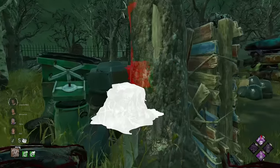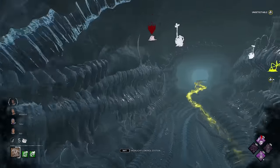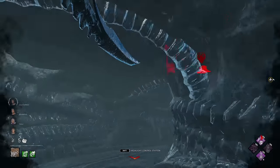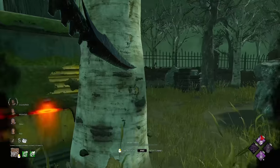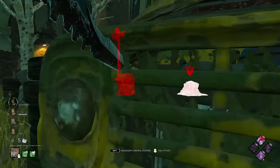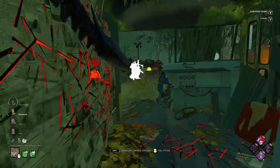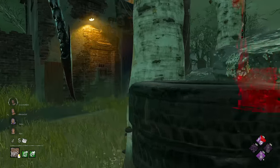Now onto Wrecker's Yard, coming off a pretty good result with the 4K one gen left. I've decided to switch out Fearmonger for Make Your Choice, just to see if I can get a little bit more value. Maybe it'll slow down the survivor, or maybe they can't play as aggressively whilst exposed. It might also incentivize them to rush altruism before I can even get away, so that my Make Your Choice isn't even procced. The first survivor I find is in my active gens but on one of the strongest loops in the game — the bus pallet.